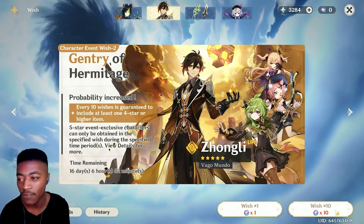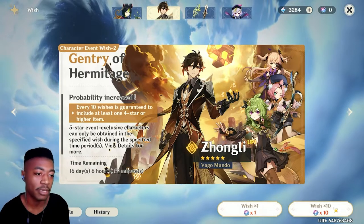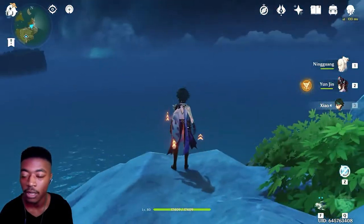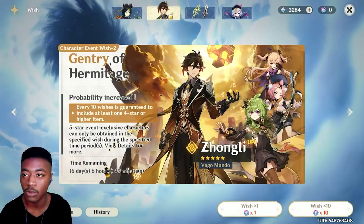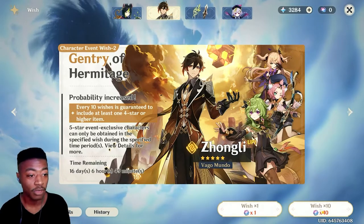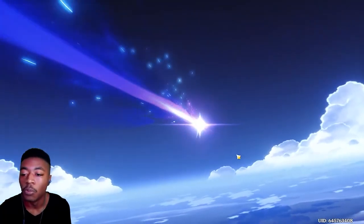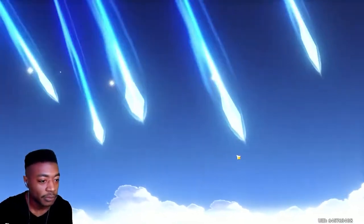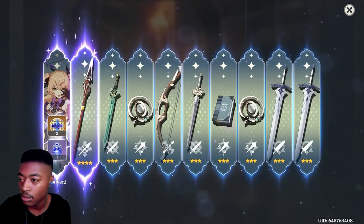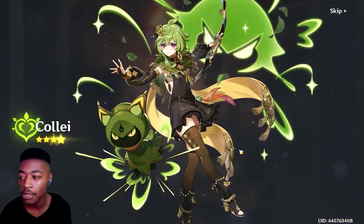I got Qiqi at 78 pity last time and then Yoimiya also at 78 pity, so cut me some slack. Ioverse, please — we're aware Zhongli was in a story quest. Hopefully that will be enough. Don't have too many wishes, but let's just have him come home immediately. Here's the deal — if we lose 50/50 somehow, I'm just gonna go for guarantee and save it. Just come home immediately. I'll take a Favonius and a Dragon's Bane, like R3 or R5 — just come home early please.